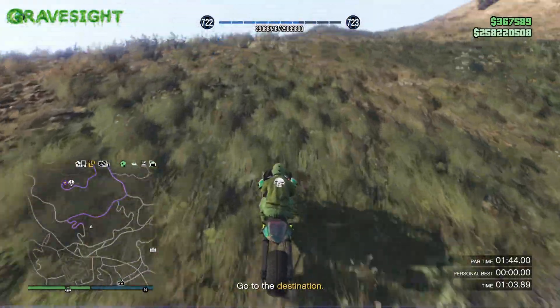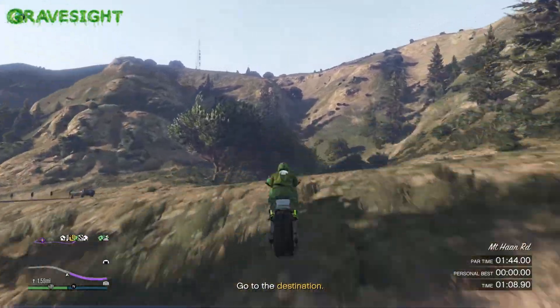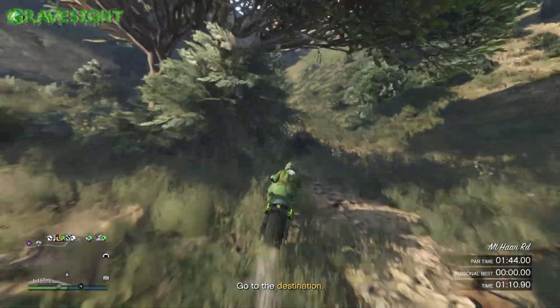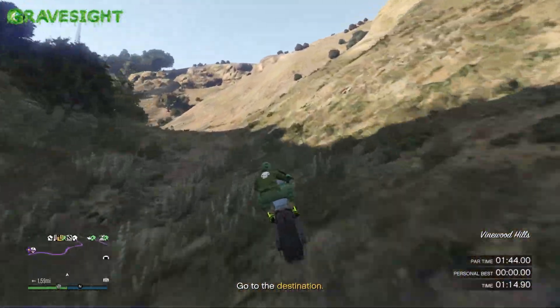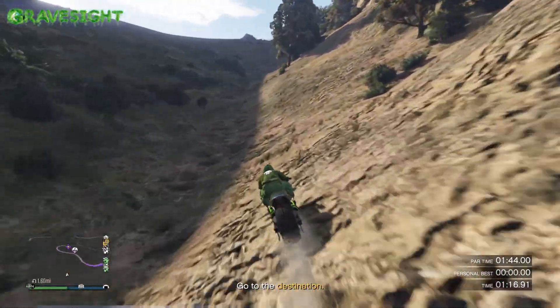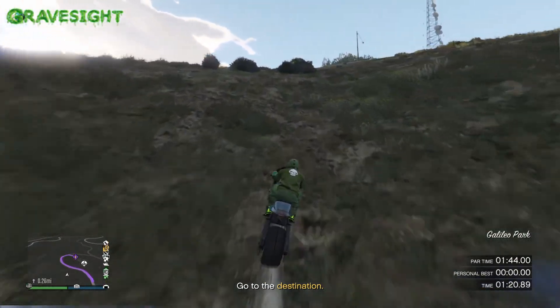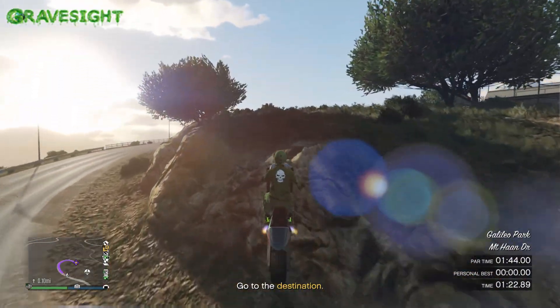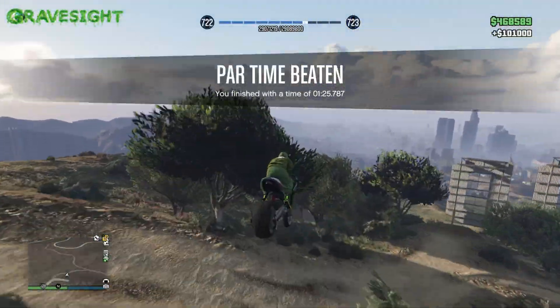There's a part up here where we're going to need to gain a little bit of speed and then jump — it's right up in front of me. Cut through here, watch out for the trees, go right up this little edge, a little bit of a left. Gain some speed and then go forward right here and hit this jump to get up.